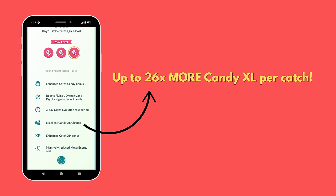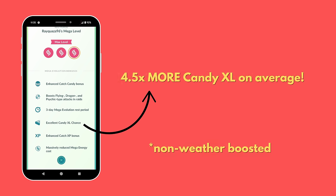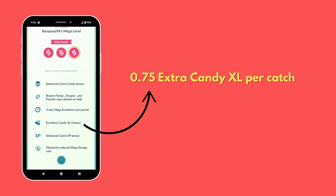I'm making this video because you probably don't understand just how game-changing Mega Pokémon are for Candy XL collection. The maximum Mega bonus can give you up to 26 times more Candy XL per catch, and on average, the bonus gives 4.5 times more Candy XL per catch on non-weather-boosted Pokémon, or 0.75 extra Candy XL per catch.